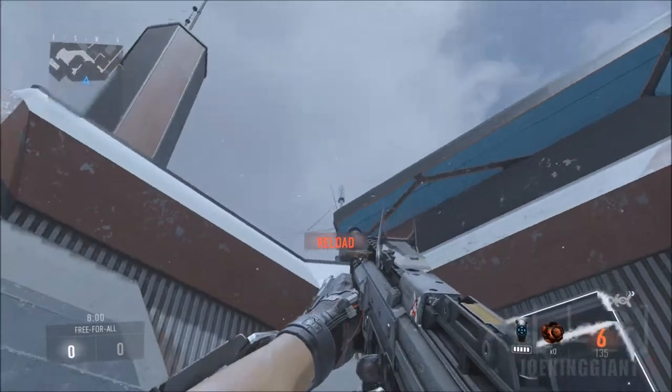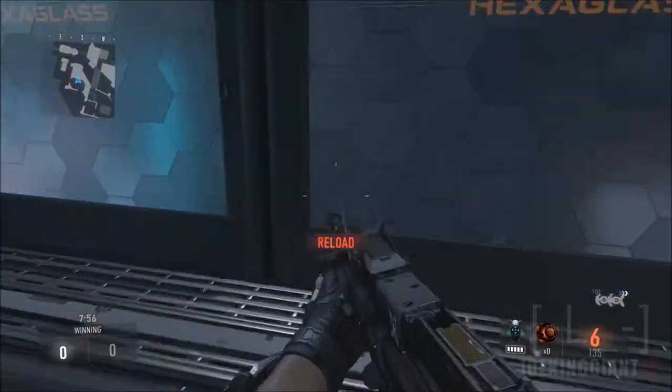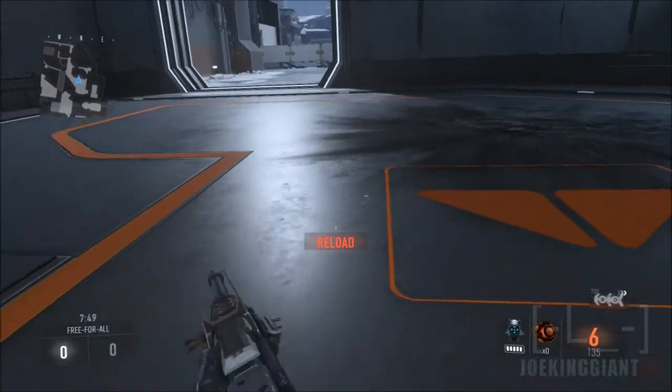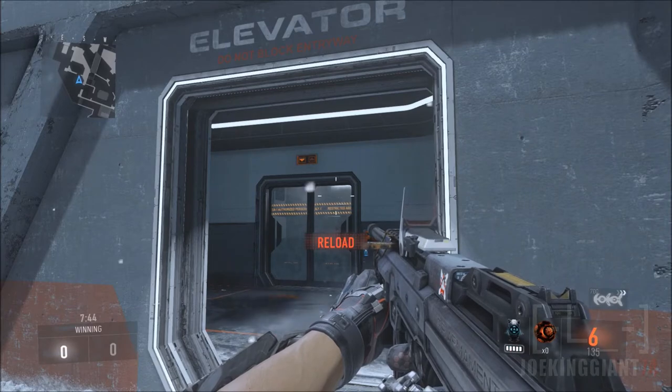So that's the glitch, and I recommend to only do it on TDM, infected, and Search and Destroy. Because in Search and Destroy, you can distract people to come in here and just shoot them a spike grenade and kill them — seriously, with no problem. And just recall the spike grenade and you're reloaded, ready to go again.